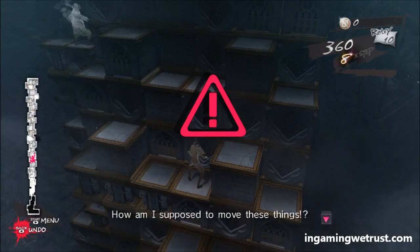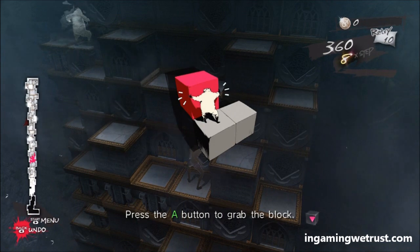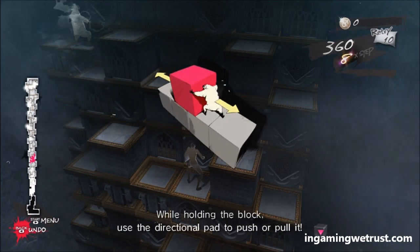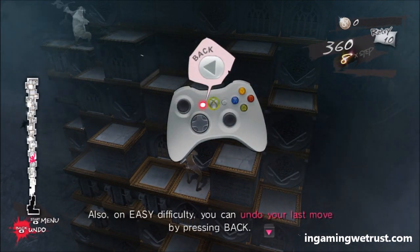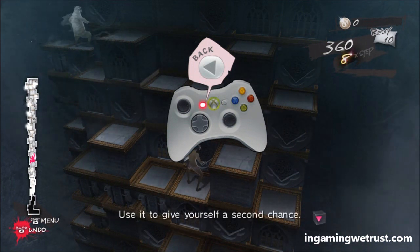How am I supposed to move these things? Press the A button to grab the block. While holding the block, use the directional pad to push or pull it. Also, on easy difficulty, you can undo your last move by pressing back. Use it to give yourself a second chance.